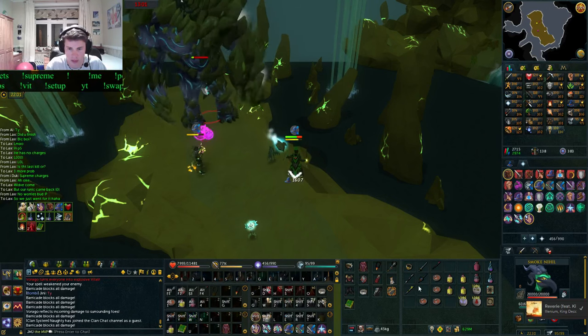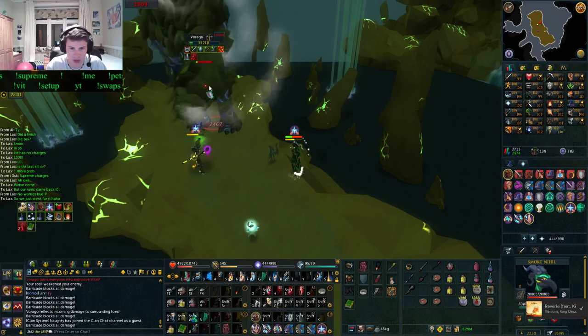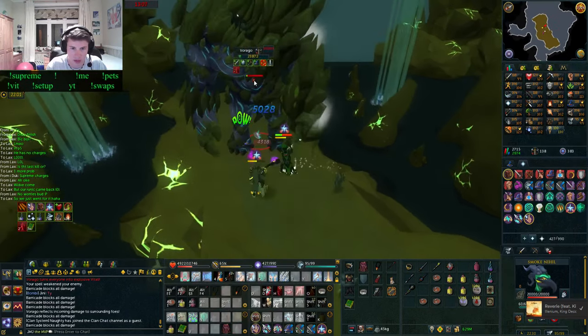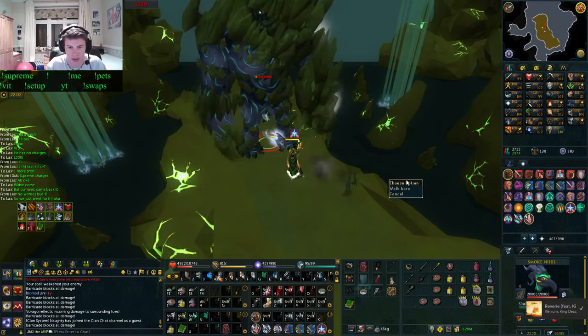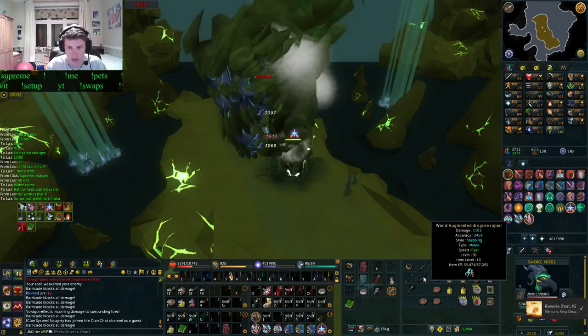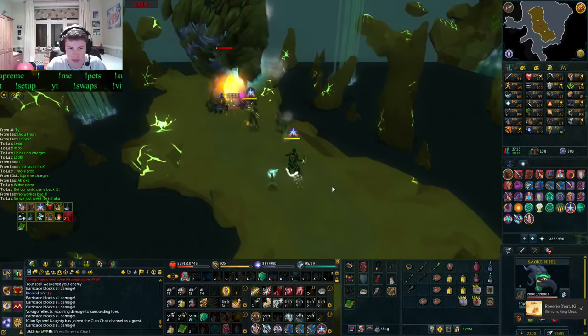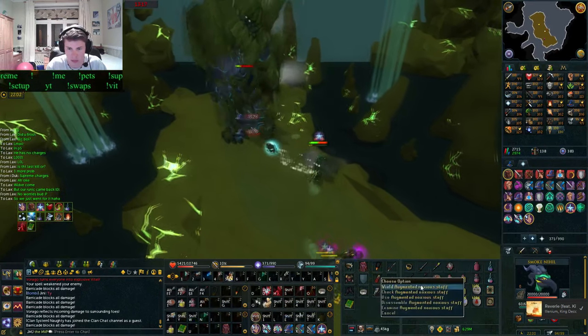After this, your task is basically to get your adrenaline as high as possible as soon as possible so that you can Gothic Staff spec and then go straight into a Sunshine and get it out as early as possible. You'll see here that as I do my bleeds, I would often do a Wild Magic in the middle of bleeds if I was in Onslaught rotation, but because I'm standard adrenaline-ing, I hold off, barge back in, and go straight into a Sunshine.